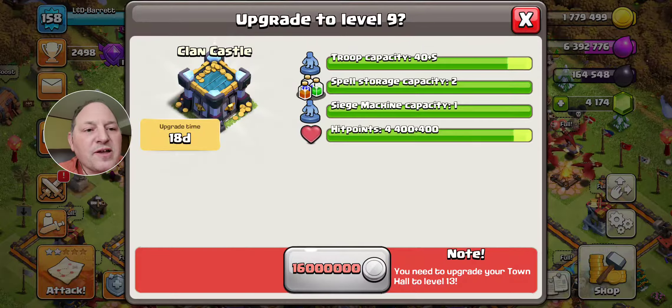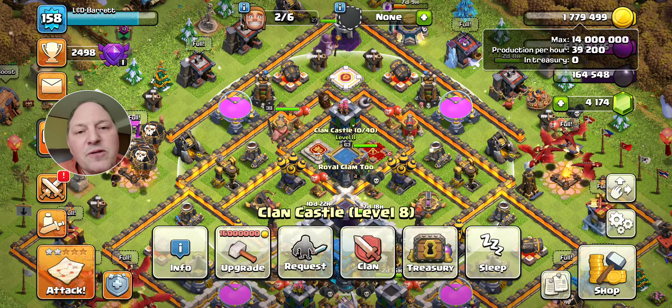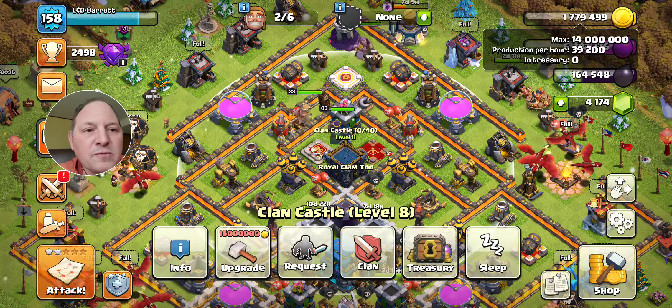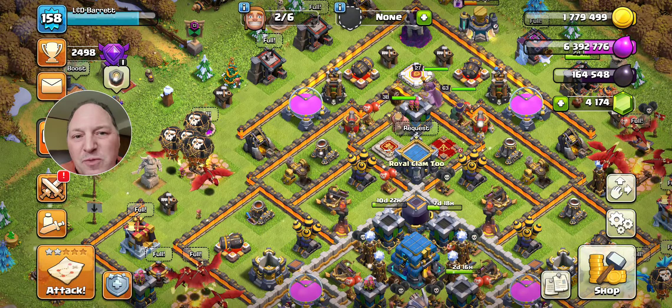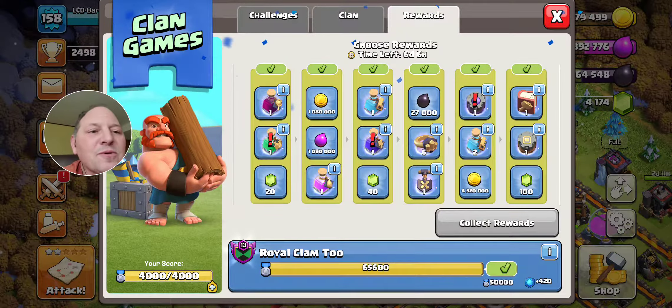When you go to upgrade the clan castle at Town Hall 13, you need 16 million gold, but you can only hold 14 million. That's where you use the Hammer of Building — it doesn't matter how much gold you can hold, you just use the hammer and knock it out. That's a little trick.